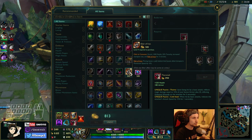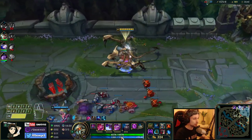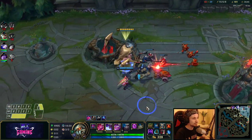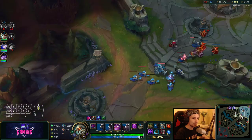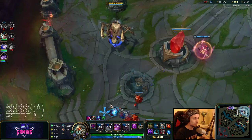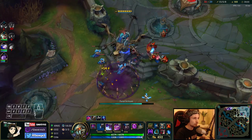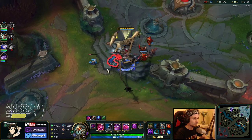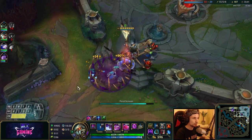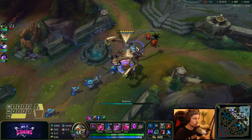Now we are pretty much full build — we have 6.5k health, 6,576. This is pretty much the max we can go; we are actually at our strongest right now. The only thing we can do is get more stacks on the ultimate. But this is as far as Cho'gath can go — this is like the strongest.